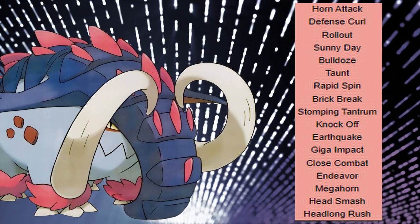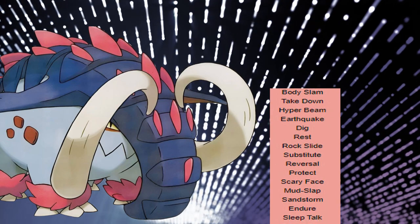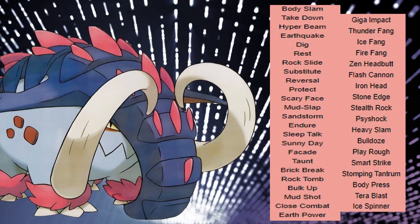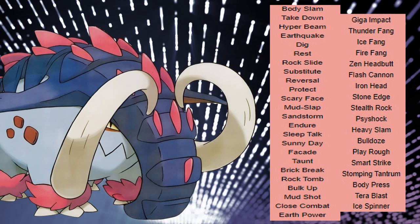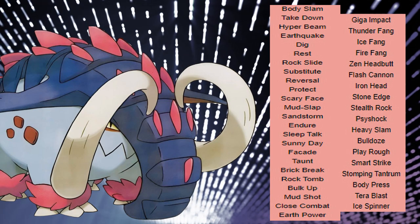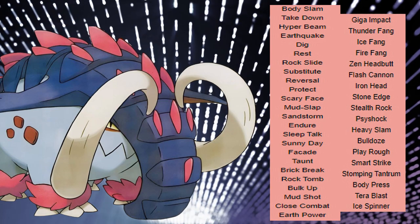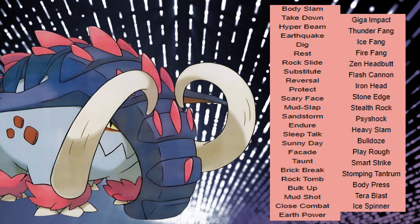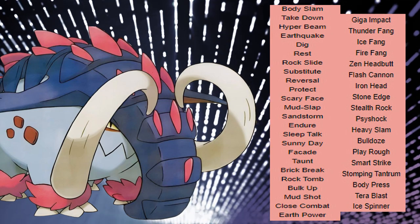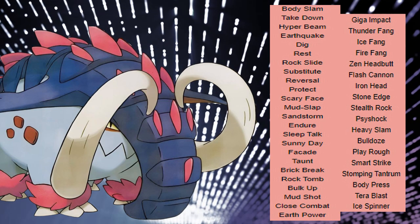Knock Off is a great supporting move — love it. Its TM movepool is broad and highly relevant. First and foremost, it gets Stealth Rocks — it is a Donphan after all, so Rapid Spin and Stealth Rocks go hand in hand, and it capitalizes on that really well. It also gets Taunt, meaning it can be an anti-lead. Combined with Focus Sash and Endeavor, you also get Reversal — making this practically the strongest Reversal Pokémon in the game. Combine that with Bulk Up and you've got a really nasty mon. It also gets Body Press, so you can run it defensively.